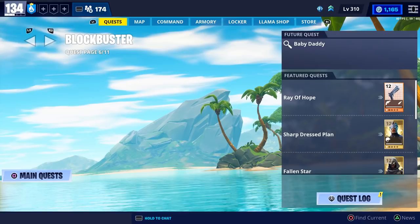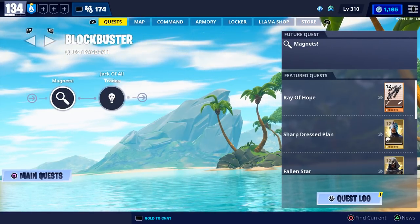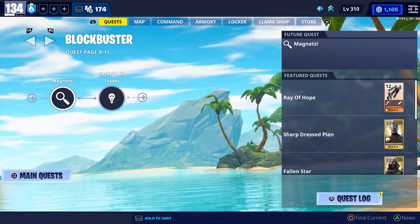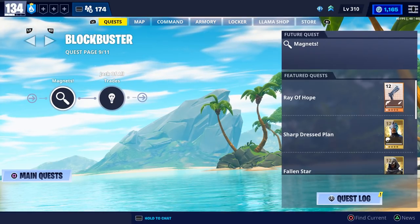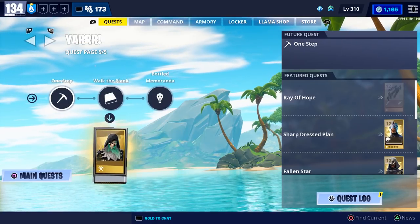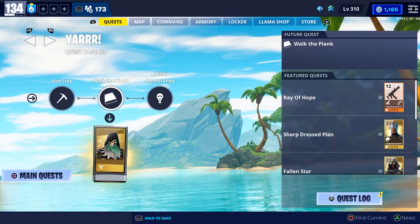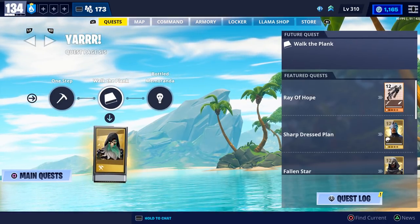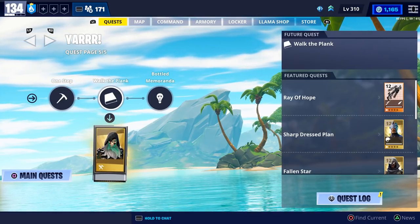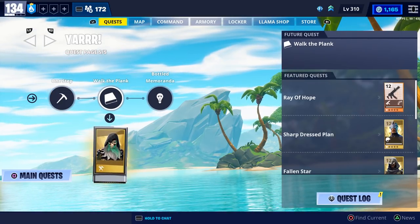Red from our Discord mentioned that ever since he completed the magnets quest, which is part of the blockbuster quest line, he hasn't seen any chrome husks both in Twine Peaks and in the venture zone while playing solo. He also said that if you save the Walk the Planks quest, you'll be able to farm metal a lot easier because that quest is located in the lakeside biome and whatever you farm there ends up going to your venture zone inventory. Big shout out to red for providing those tips.